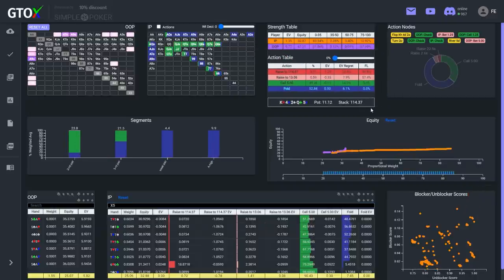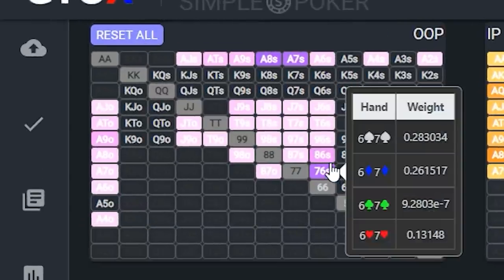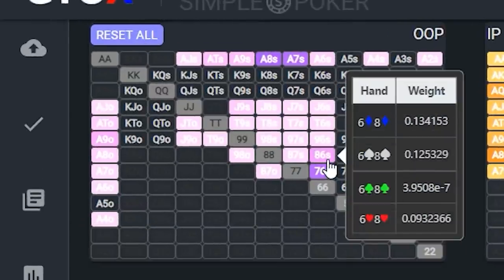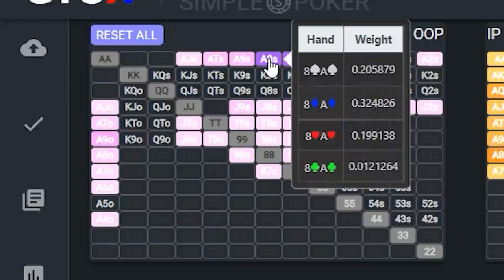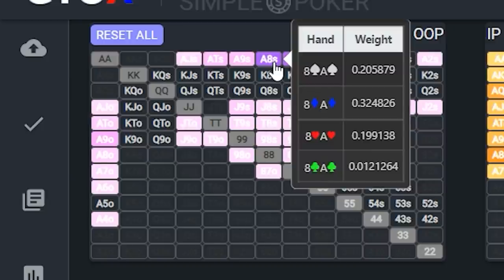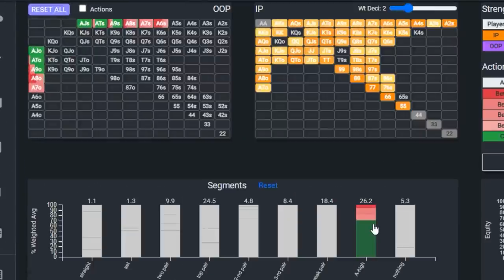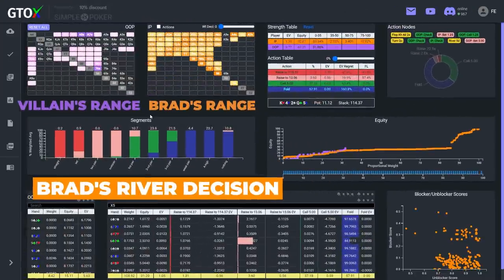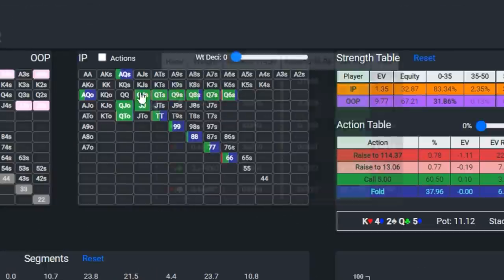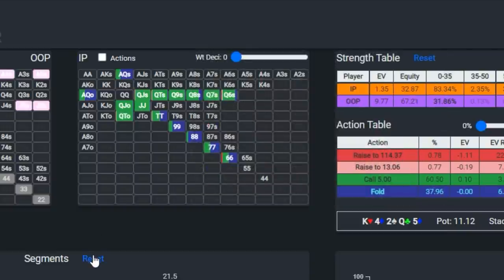Isolating Brad's bluff-catchers with the highest unblocker scores, those defend over 90% of the time, with an EV regret for calling of just 0.1%. It all comes down to villain's bluffing range. Villain's most prevalent bluff combos are 7-6 and 8-6 suited of hearts, diamonds, or spades — hands that floated the flop with an overcard and backdoor flush draw. The solver was checking Ace-9 and above but bluffing essentially all hands Ace-8 and below on the river. So Brad doesn't want to bluff-catch with a 7, 8, or Ace of hearts, diamonds, or spades, since holding these decreases the probability that villain has one of these bluffs.